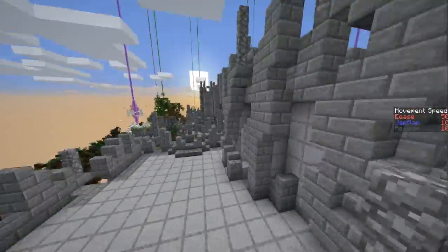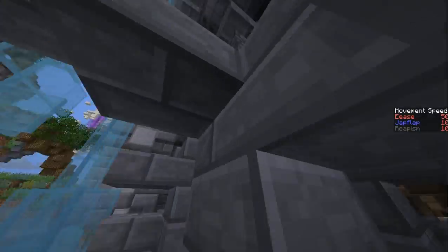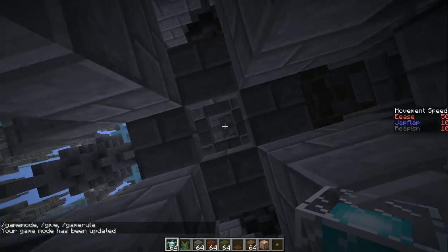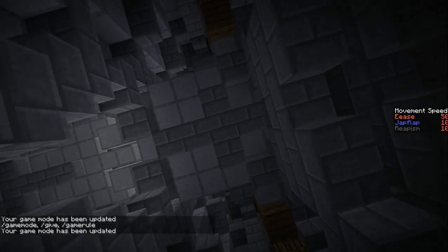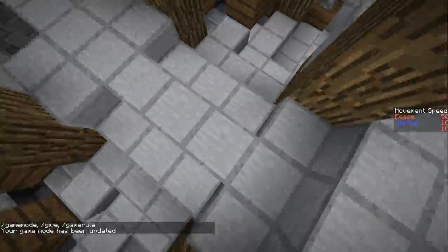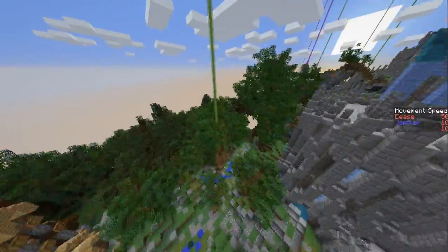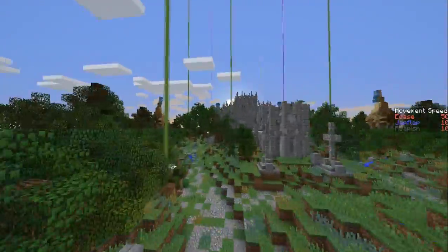We can't really punch holes through the ceiling over here, so that's a problem. Going game mode one straight up into here, then game mode three — it would go through here and just look really strange. You can't have a hole here either, so it'll be something I'll have to think about in the meantime.